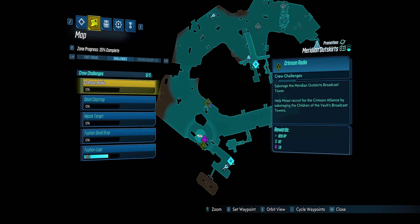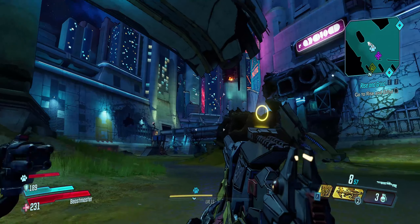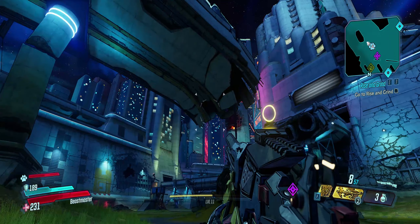Alright, orientation for the final Typhon log — you want to find on the map this little boom box. I guess it looks like a boom box. Then you're going to want to head over in this area here where the broken bridge is at, and just turn.